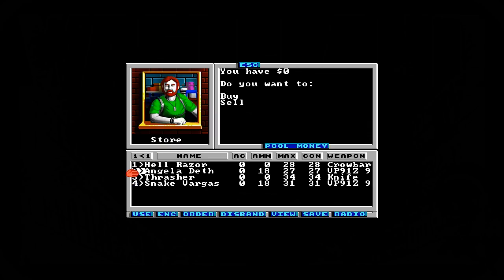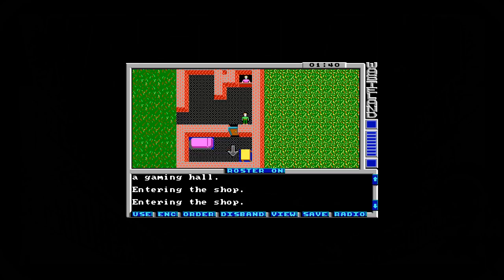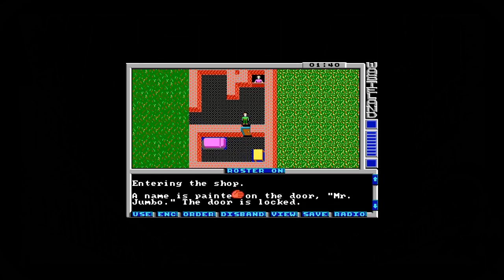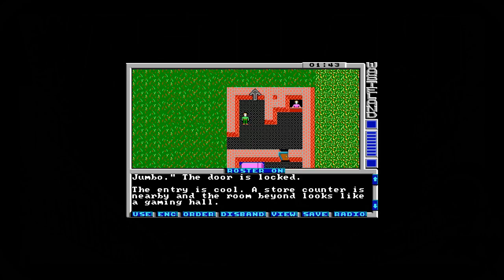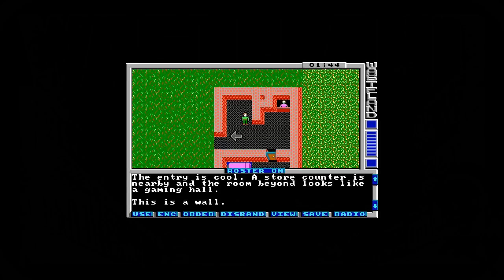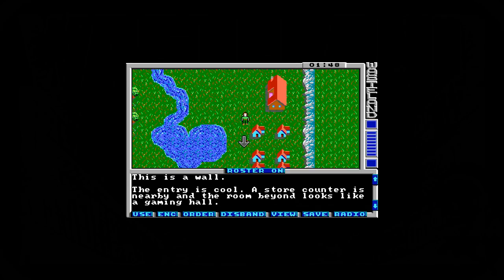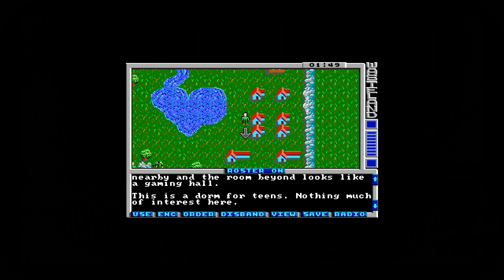Maybe Angela Death. She doesn't have any money either. Do any of these people have money? Doesn't look like it. Darn it, we can't buy anything at the moment. A name is printed on the door — Mr. Jumbo — but the door is locked. That's a wall. Let's go back out. More dorms for teens.